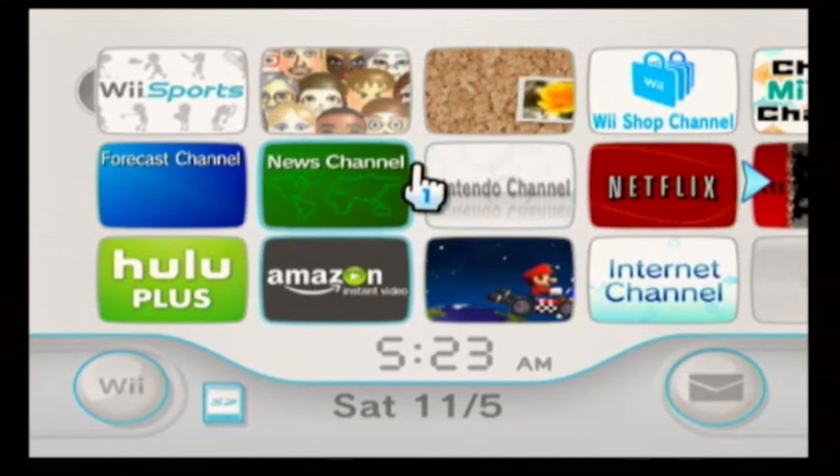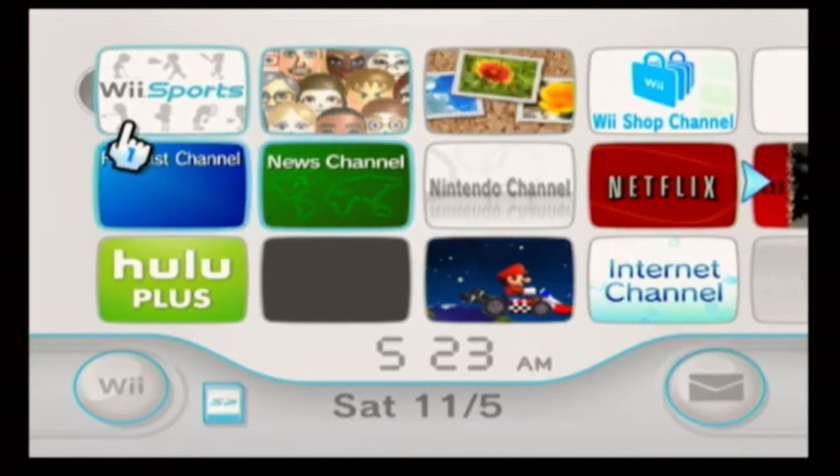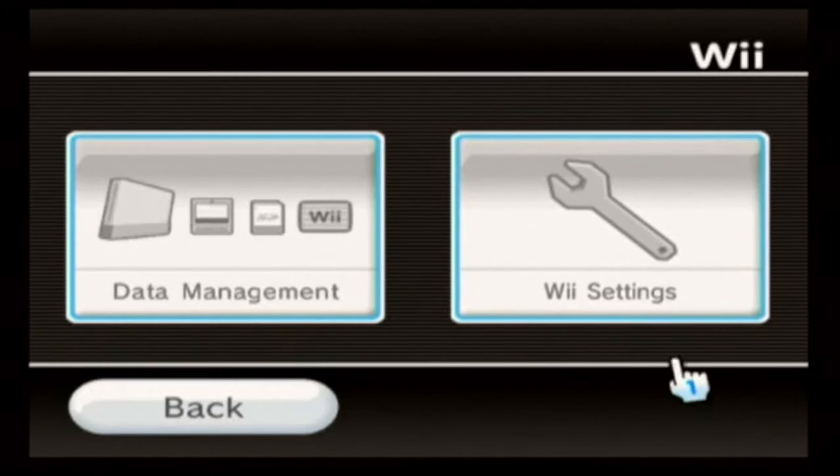So here's a step-by-step tutorial on how to do this. What you're going to do is go into the Wii options and go into the settings. Make sure you're connected to the Wi-Fi — it's actually incredibly easy to connect to the Wi-Fi.